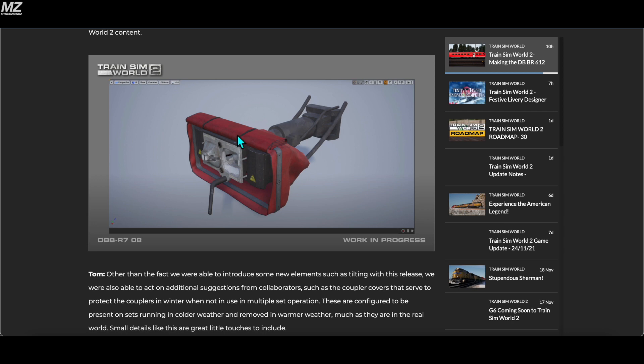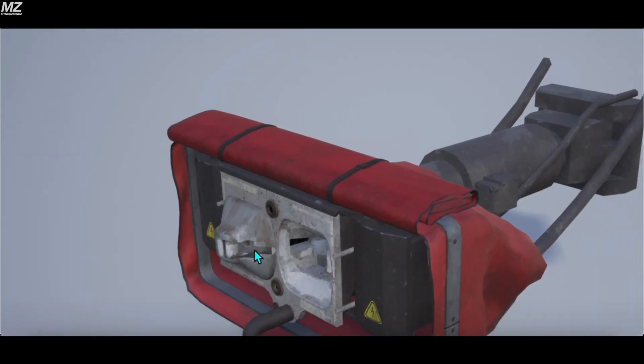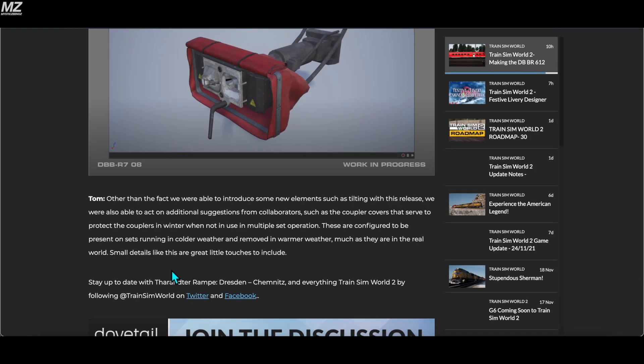This picture looks like the coupler in front of the train — the little buffer on the couplers. The article mentions that in addition to introducing tilting, they were also able to act on suggestions from collaborators such as adding coupler covers, which protect the couplers in winter when not in use in multiple unit operation. These are configured to be present on sets running in colder weather and removed in warmer weather, much as they are in the real world. Small details like this are great little touches to include.